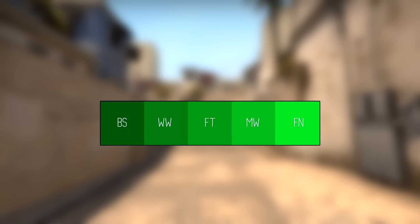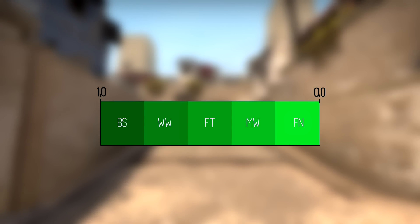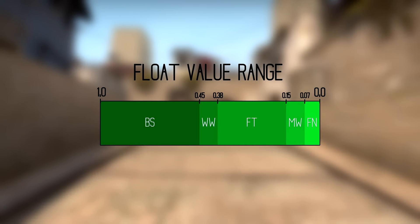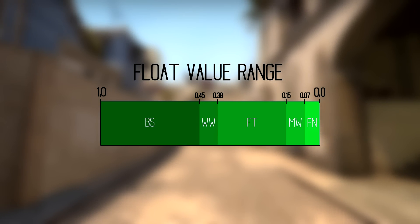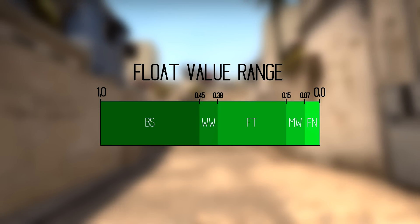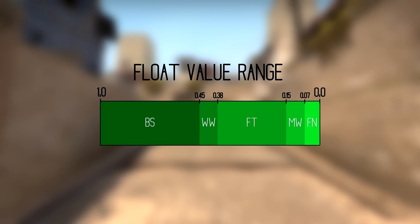This is where float values come in. The maximum wear a gun can have is 100%, which equals 1, and a gun with no scratches equals 0. The wear disparity between Battle-Scarred skins is far higher than Factory New skins. All Battle-Scarred skins have a float value between 1.0 and 0.45; Well-Worn between 0.45 and 0.38; Field-Tested between 0.38 and 0.15; Minimal Wear between 0.15 and 0.07; and Factory New between 0.07 and 0. That's why Battle-Scarred skins look more varied — they occupy almost half the float range — while Factory New occupies a much smaller range.